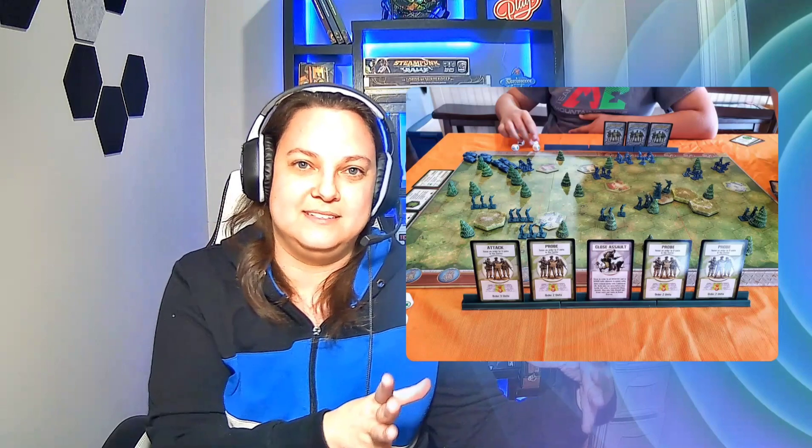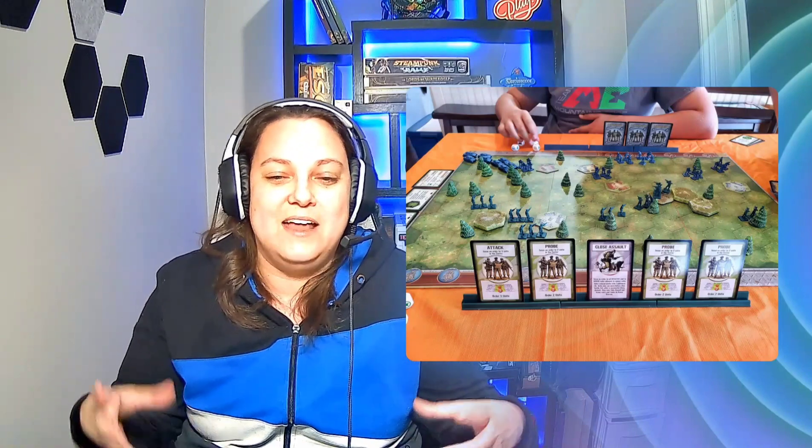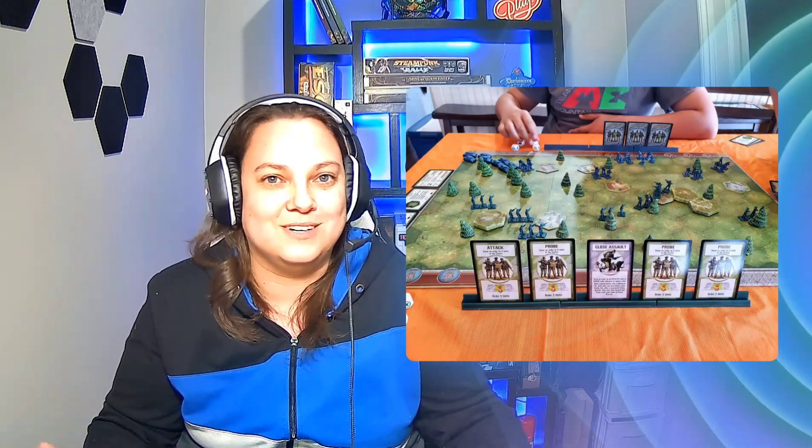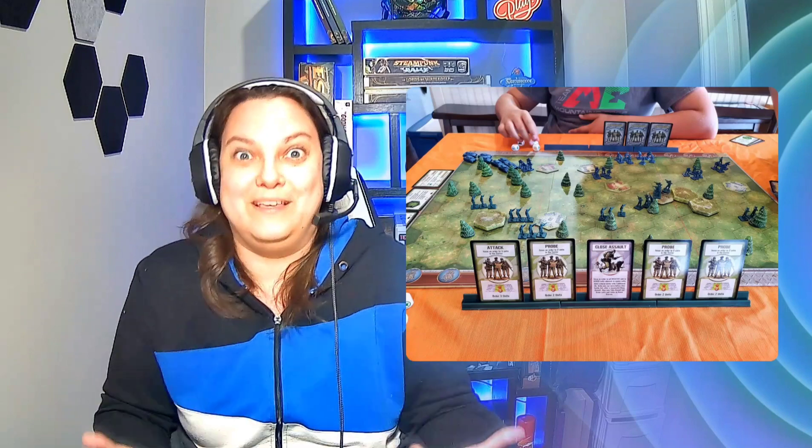Everything in Memoir '44 is controlled by cards — you choose whether to move troops on the right side of the board, the middle, or the left. What's really cool is that it's very historically accurate: you're replaying the battles of Normandy. There are different scenarios that tell you where to place your troops, how to set up the attack, and what was historically happening.